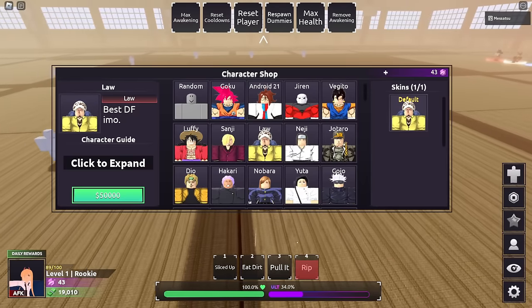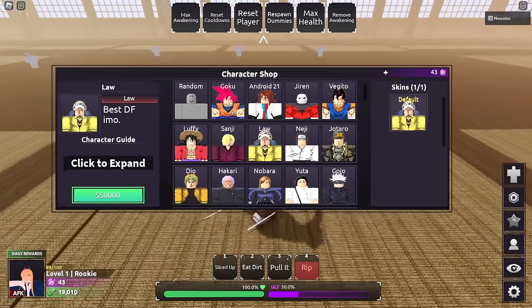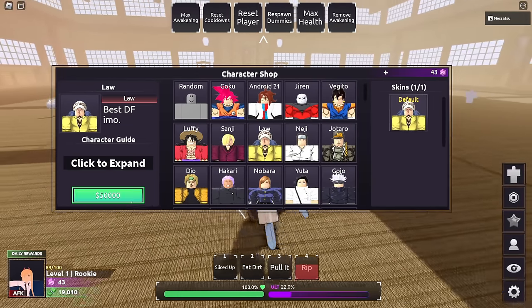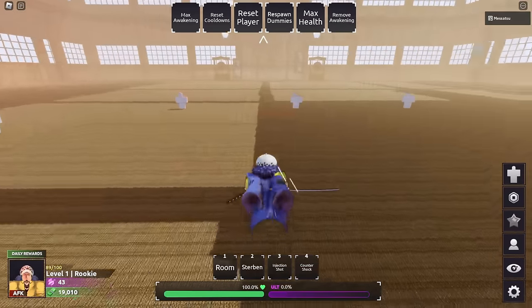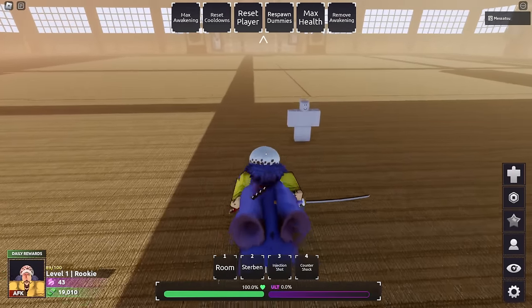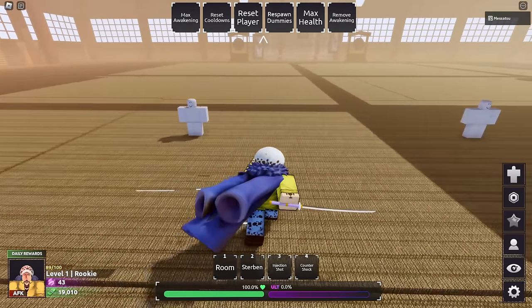Let's go ahead and showcase Law - the new character. Costs 50k. Let's go over Law's kit real quick. He has a lot of skills so let's try to make this as quick as possible. First skill is Room, but before we go over Room we'll cover his base skills first.